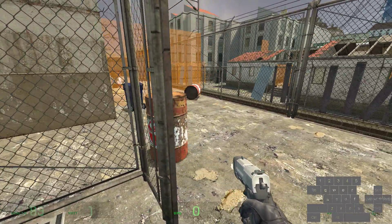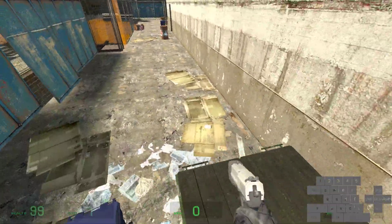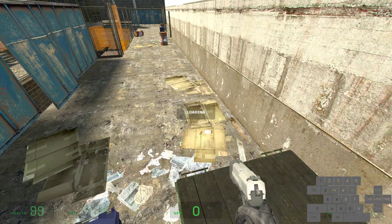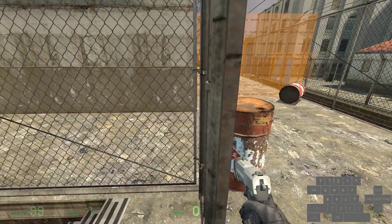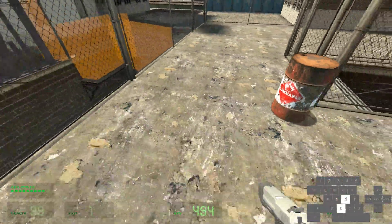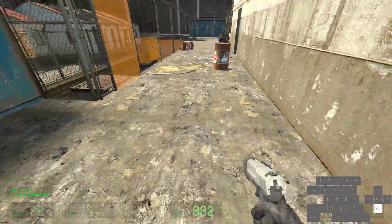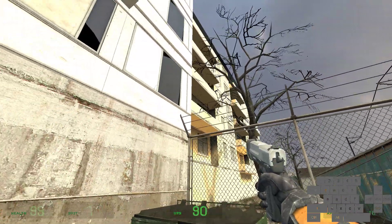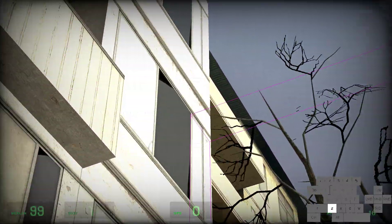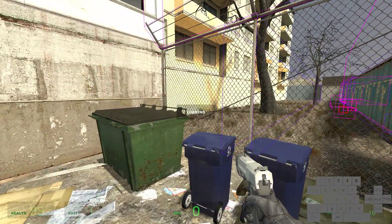Make your way over here. You can actually launch off this dumpster, but it's pretty difficult. What I do is a circle strafe into a toggle duck jump. Circle strafe, toggle duck, and then hit this dumpster — there's a small chance it'll fly up here. Where we want to go is up on top of this clip brush. If you don't get that, whatever — it's a really rare thing to get anyway.